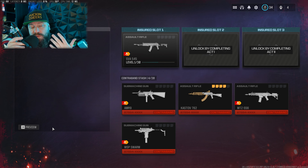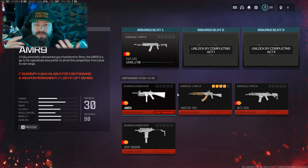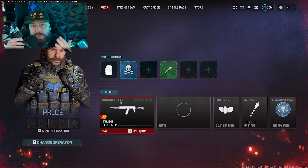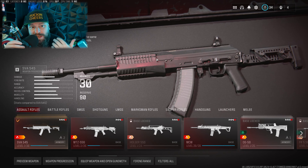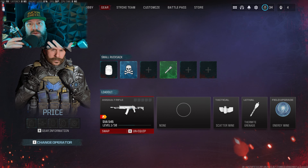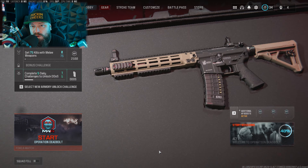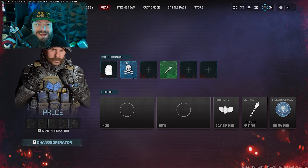Bear in mind that just like DMZ, if you die, your insured slot goes on a cooldown. In this case with zombies, it's one hour. So if you unfortunately perish, you'll have an hour cooldown before the weapon is ready to level again.